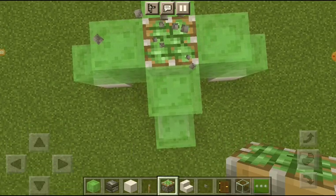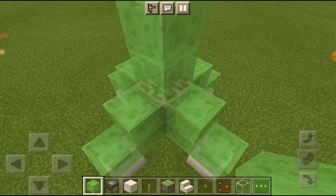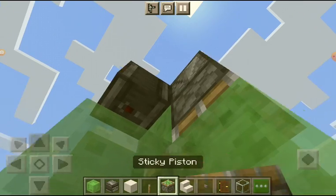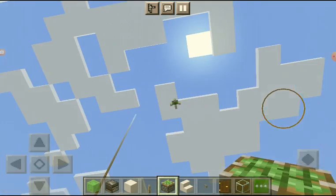Then you add the slime blocks, add the sticky piston, and place two slime blocks on top of that. Then get an observer and go down — you have to put it with the butt facing down.